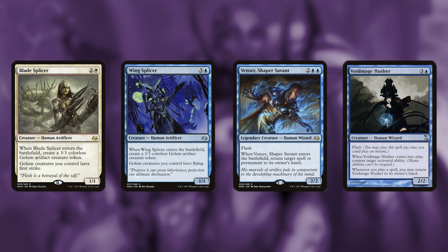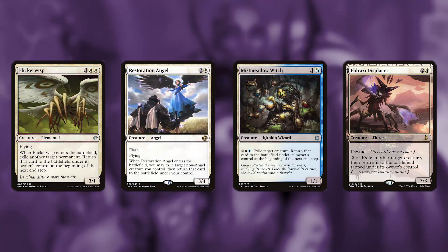There are also ways that this deck continues to add value to the creatures returning to the battlefield. Cards like Flickerwisp and Restoration Angel blink a creature out of play and return them back to your side of the field. Mistmeadow Witch and Eldrazi Displacer have an activated ability that exiles a creature and returns it to the battlefield under the owner's control.